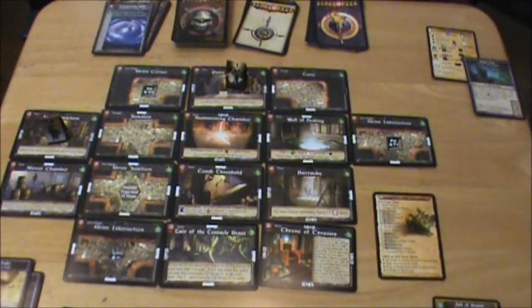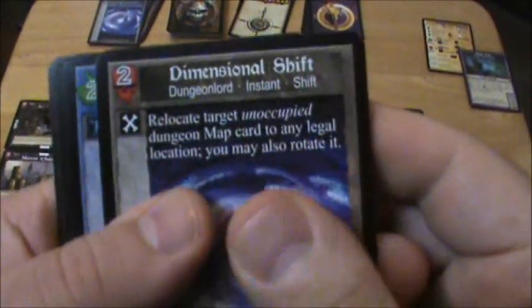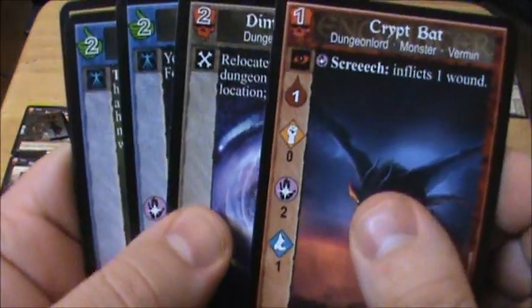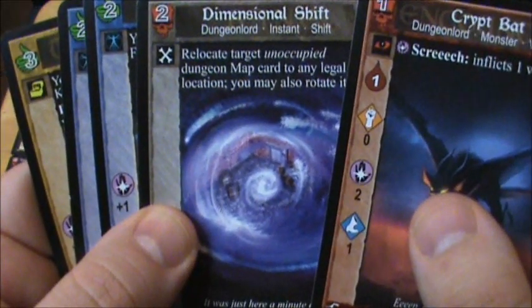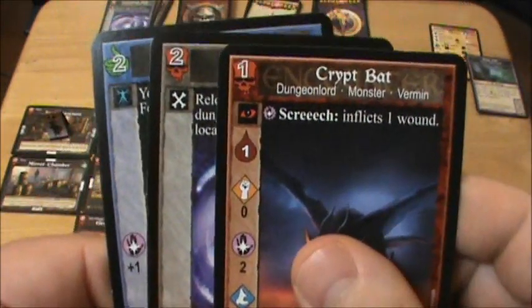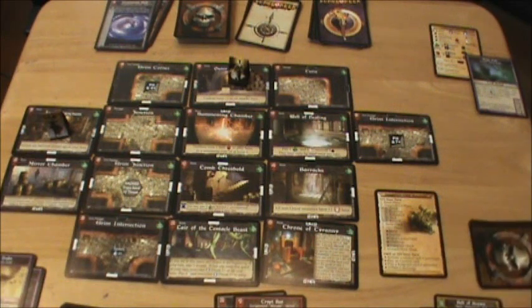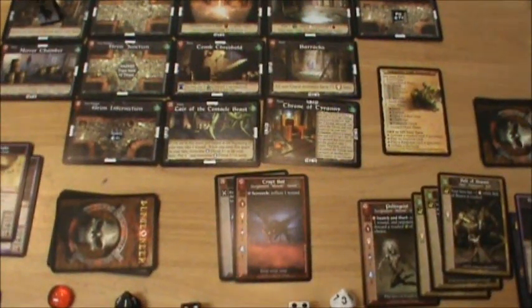The first thing we need to do is go to our Dungeon Lord phase and spend anything we need to. We take a look at the Rogue's Peril which is three. We've got a dimensional shift card and a Crypt Bat. Why don't we spend peril for both of these? That's going to cost a total of three peril, spending all of the Rogue's peril. Then we resolve these in order.